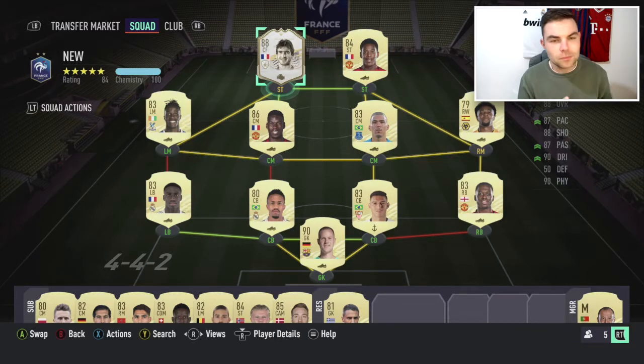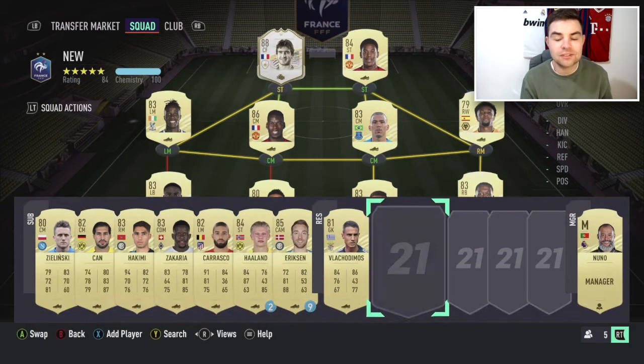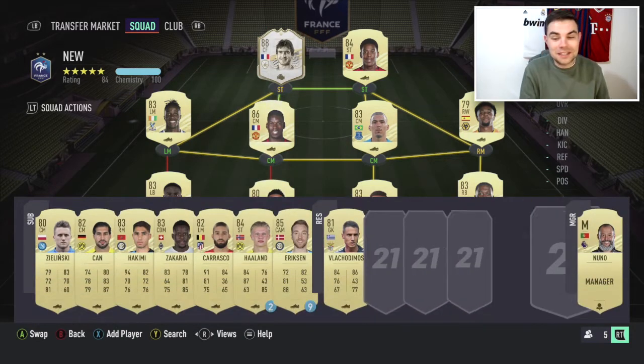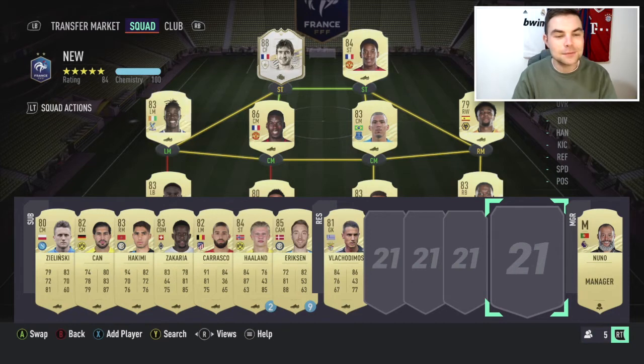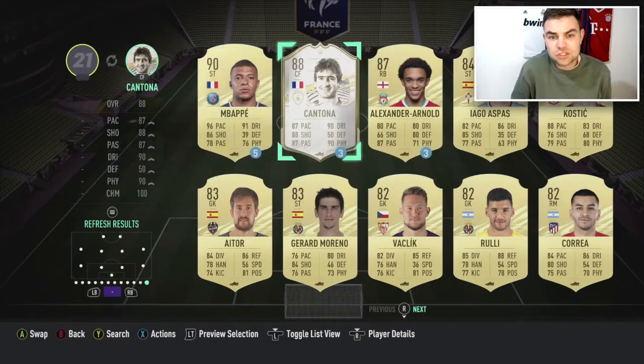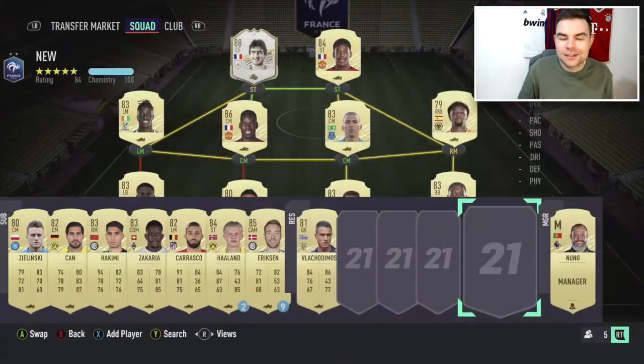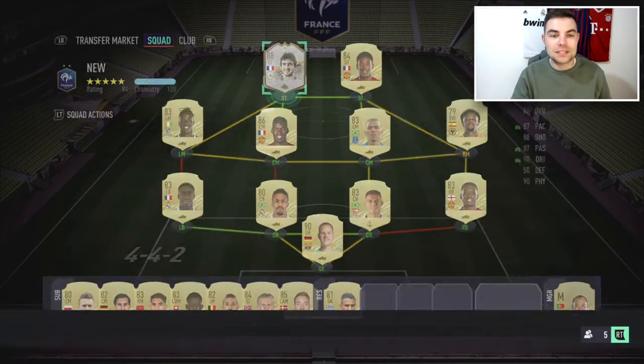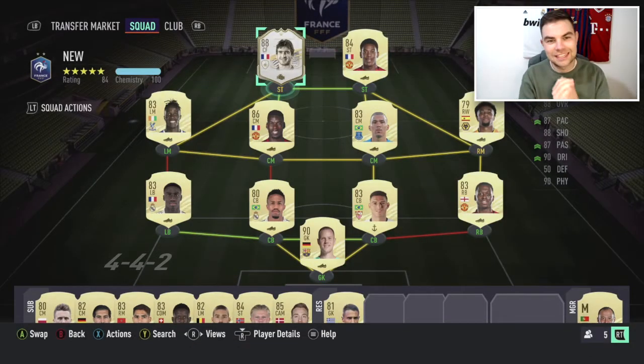It's crazy because I almost bought the Atletico Madrid badge, thinking this was going to be like a France change. When Cantona appeared in the pack, I thought - is this a loan Cantona? Is this a pre-order edition? I thought I'd opened the wrong pack. But then I clicked through, saw the Benzema, and realized we actually just got Eric Cantona from marquee matchups. Make sure you do your marquee matchups - you'll probably get nothing for years, but that one pack can be absolutely ridiculous.